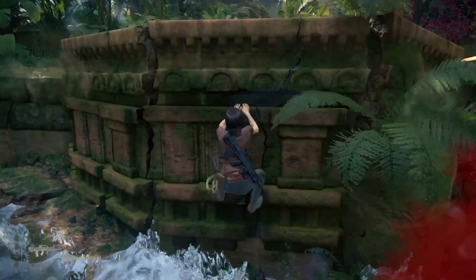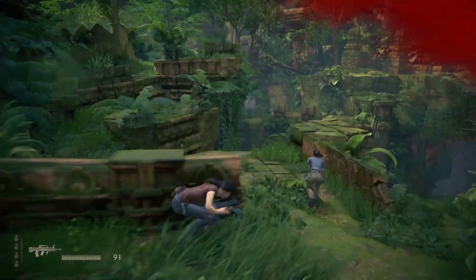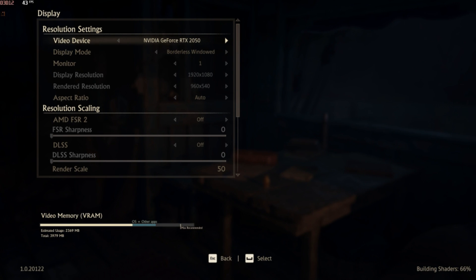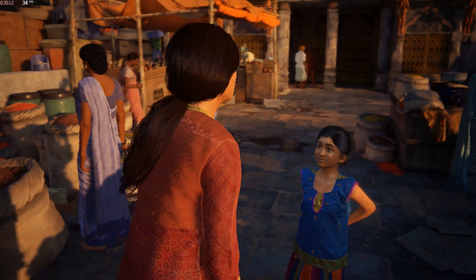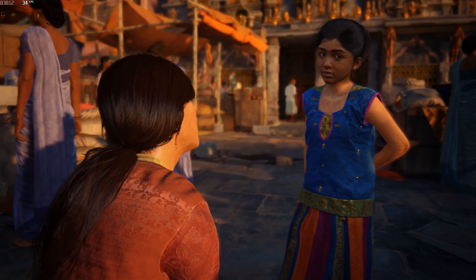I've encountered an issue where the game crashes consistently when launched with integrated graphics. To address this, I'll be running the game with my dedicated graphics card. For this discussion, I'll focus on Uncharted: The Lost Legacy, since I haven't been able to access the configuration file for A Thief's End. The game currently has a significant problem with a disabled resolution feature, preventing users from adjusting screen resolution. Furthermore, lowering the render scale below 50% is not possible. Under Advanced Graphic Settings, everything is set to the lowest preset. The game is actually pretty much playable right now, providing around 30 to 35 FPS. Now exit the game and let's look at what steps we can take to enhance its performance.